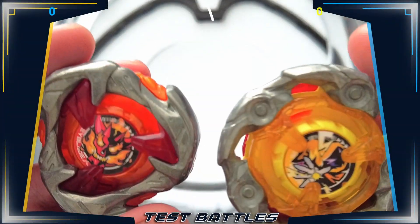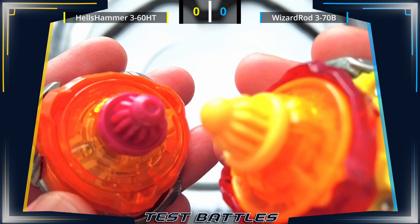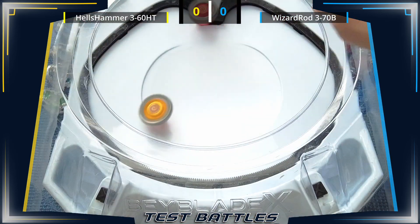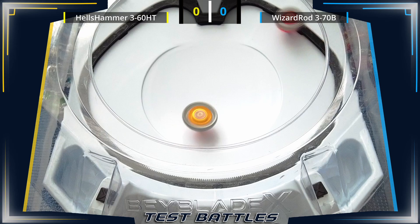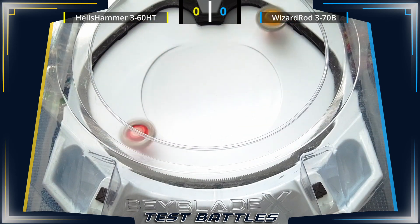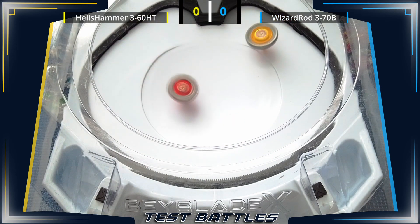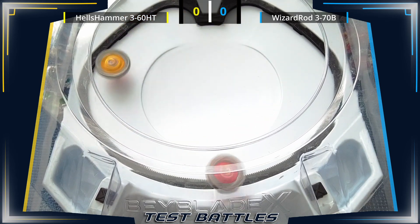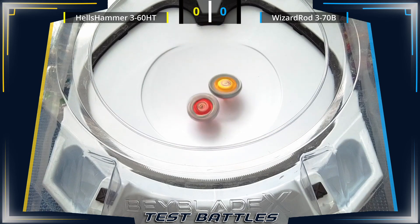As part of the data collection for our Beyblade X statistics and analytics, we battle a featured combo against bases that are currently on top of our statistics, as well as a few potentially good combos. Our featured combo for today is Hell's Hammer 360 High Taper. We will match it against four offensive combos and four defensive combos in a standard one-bay battle. Rules are in the description.